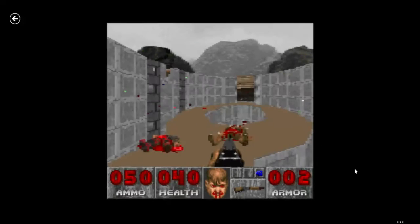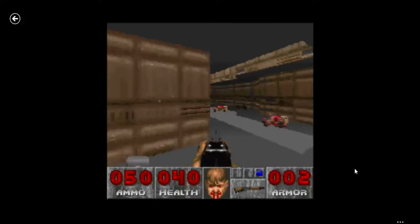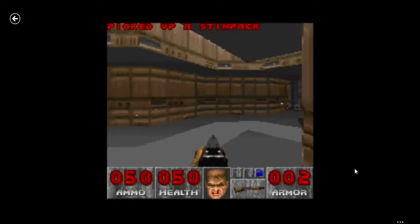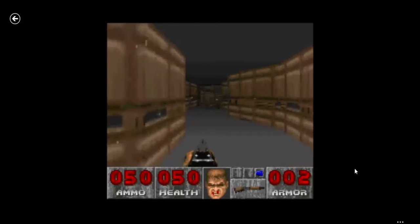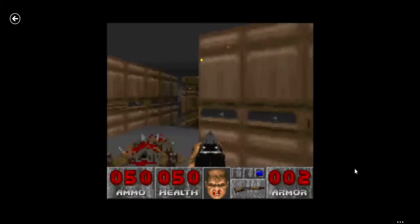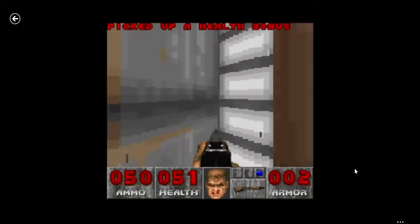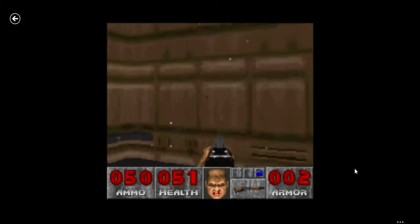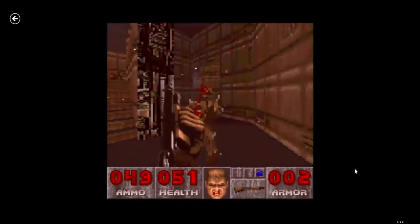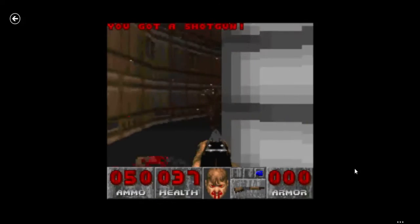I need to know where I'm supposed to go now since I have the box of bullets. Under the medkits is where it doesn't hit me the most, I think. I'm going to end it all here. I want to, because I think the blue keycard is like a secret, maybe.